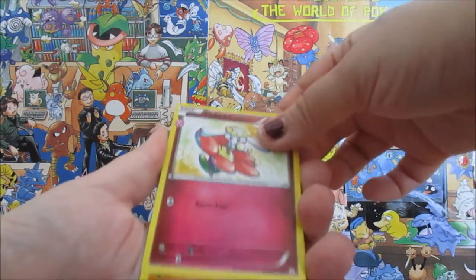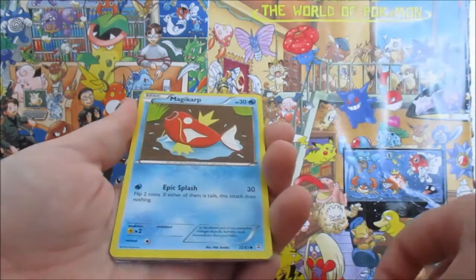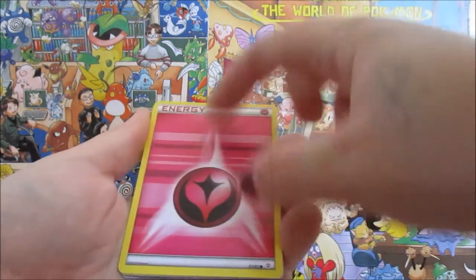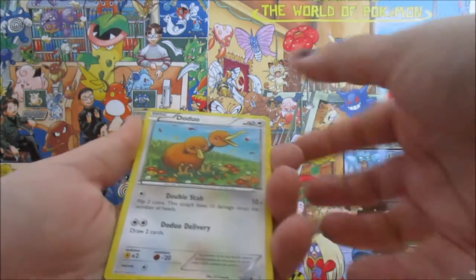We have got a Flabebe, Graveler, Double Colorless Energy. Here's the Magikarp you actually got from Toys R Us — that promo. That's pretty neat. We've got a Fairy Energy. Oh I wish that were holo. That's really cool. Our Reverse holo I guess.